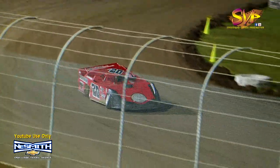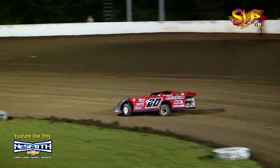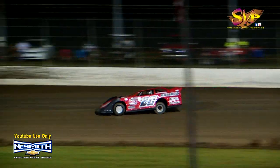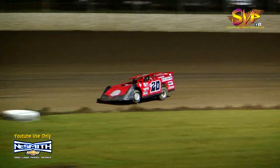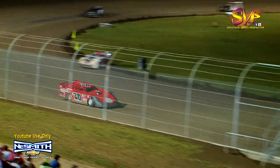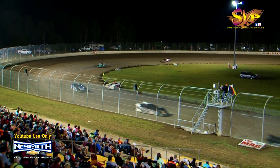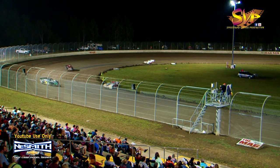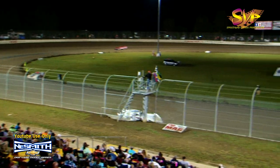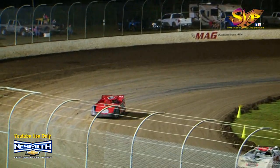White flag in there. One more time around the speedway for your leader, Cliff Ross. Steve Russell in second. Tim D's in the third spot. Four, it's going to be Tyler Burgess. Aaron Miller's going to loop it around out of turn number four as they race back to the checkered flag, and Cliff Ross will take the win — the East Miss Chevrolet B-Main number one. Steve Russell comes home in second. Tim D's in third. Tyler Burgess, your fourth and final transfer.